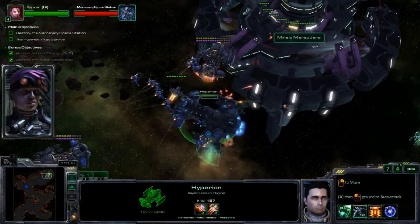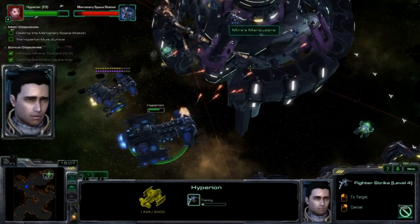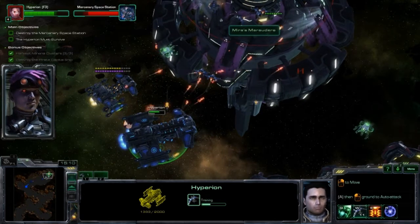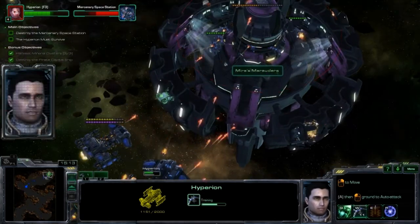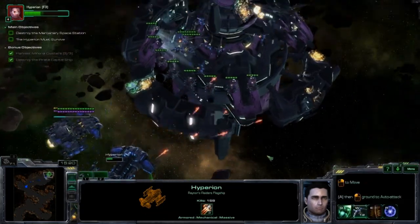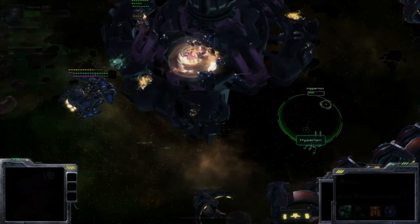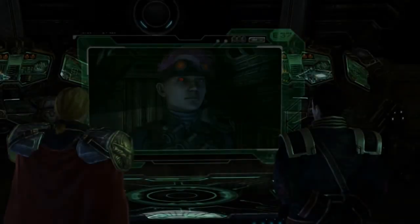Just surrender, Matthew. I'll be nice to you, I promise. That's what I'm afraid of. Do not test my patience, Matthew. You brought this on yourself, Mira — I wanted to play nice. Keep your eyes open, they're gonna be in the air. Stop!